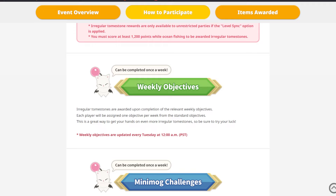The next is the Weekly Objective. So every week you will be assigned one objective from the standard objective list, which includes the gates and the dungeons and such. If you finish that, you will get extra tombstones.